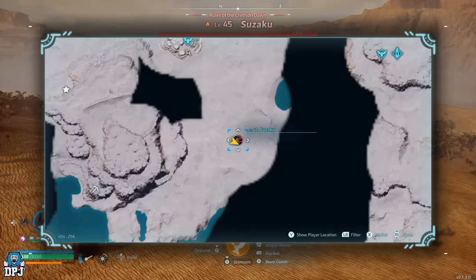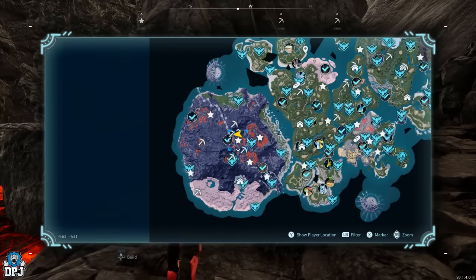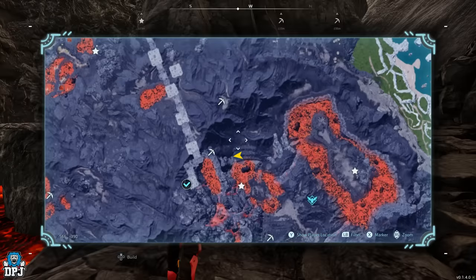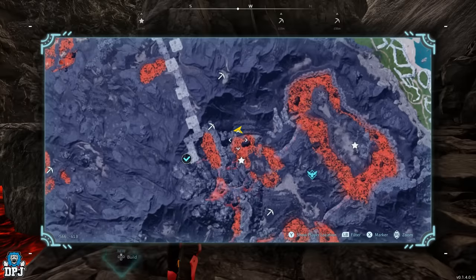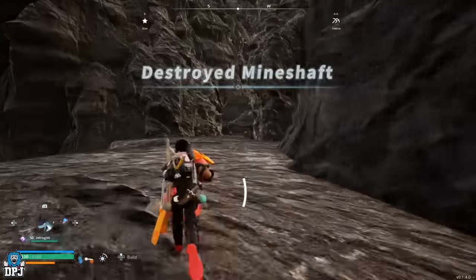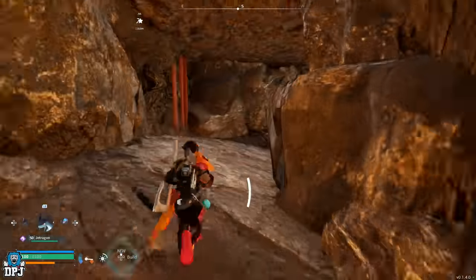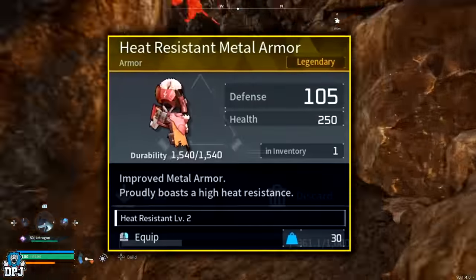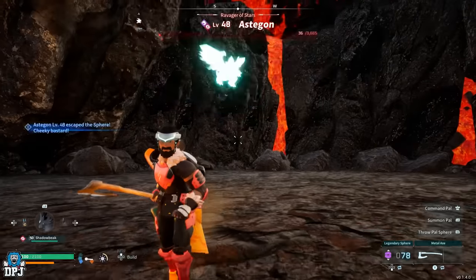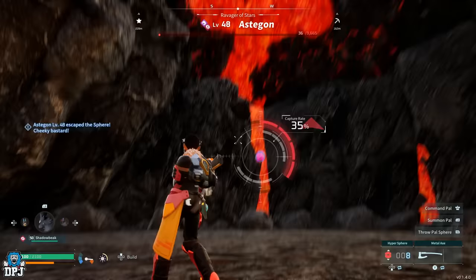Astegon drops the Heat Resistant Refined Metal Armor legendary schematic. He's a level 48 world boss weak to dragon type Pals. His coordinates are -578, -418 — you'll need to navigate into the Destroyed Mineshaft to reach him. Be prepared in these higher-level areas: you'll need heat resistant armor during the day and cold resistant at night.